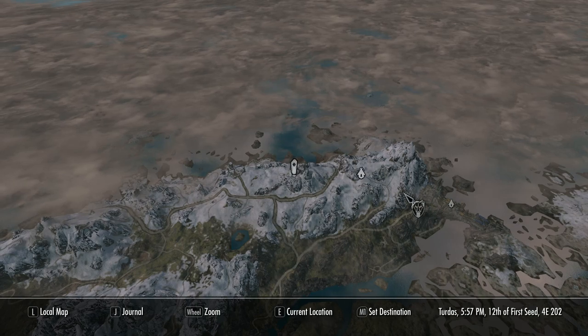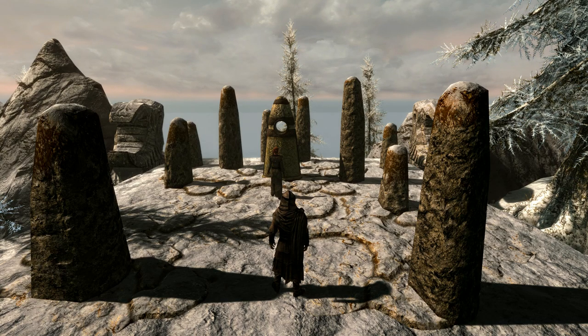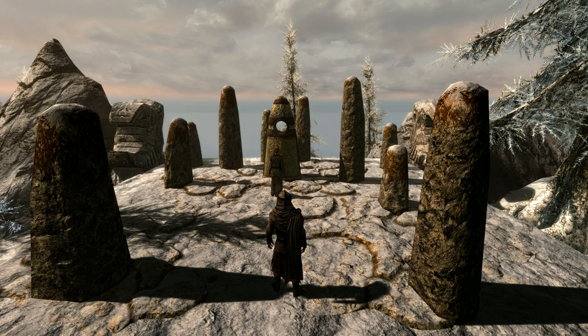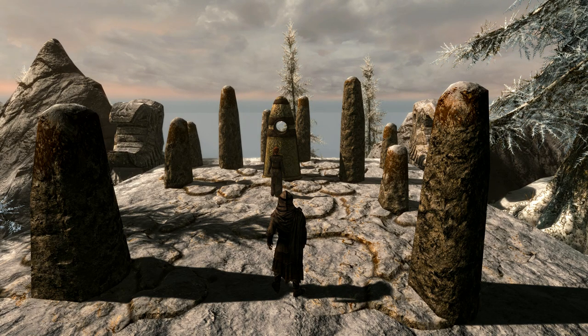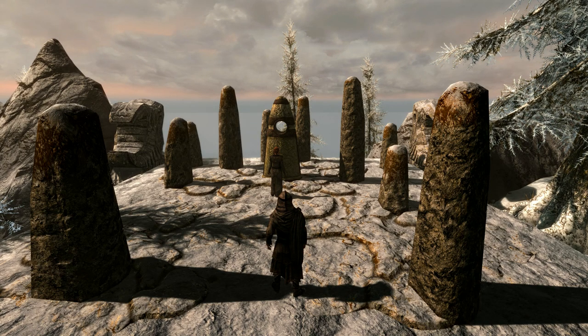Finally for this section is the Steed Stone, located northwest of Solitude, directly north of the Statue of Meridia. This stone is more utilitarian: it gives you plus 100 carry weight, no movement penalty from armor, and all equipped armor is weightless — particularly good for heavy armor users. Making money early is important, so the ability to carry more and have armor weight set to zero is invaluable. The trade-off is you lose the leveling advantage of the guardian stones, but you can reset the stone to suit your situation.